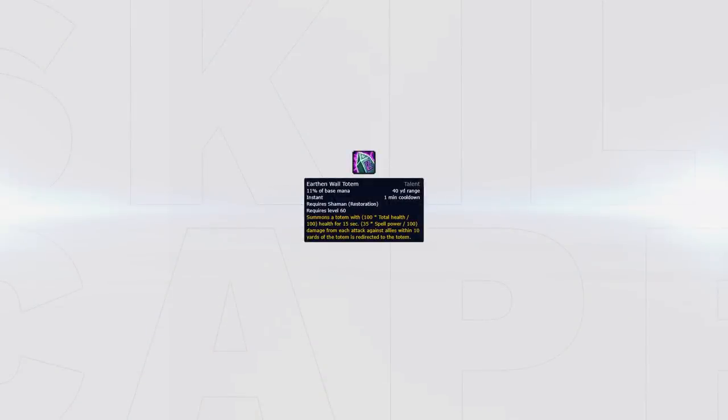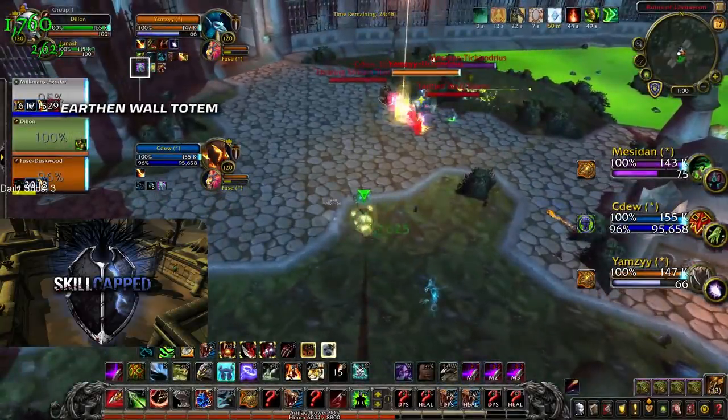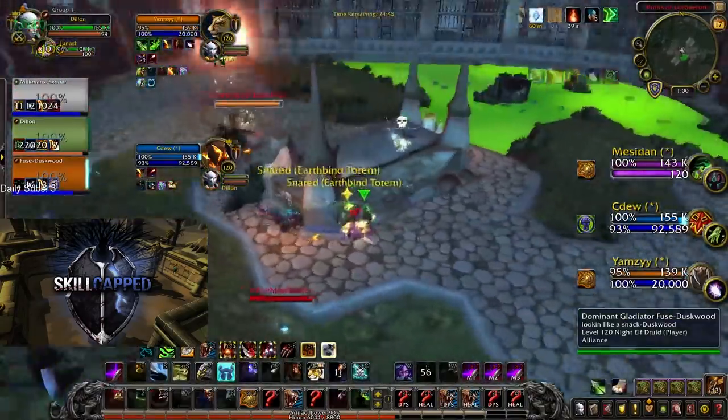Another big mistake you need to avoid is crowd controlling during Urban Wall Totem — this is one of the enemy team's strongest defensive cooldowns. If you see this, either line of sight or delay your crowd control, as you'll never have the damage to kill through it. Like Dilipuu and his team do here, Seadoo the enemy Resto Shaman tries to preemptively Urban Wall Totem the setup. Dilipuu and his team notice this, so they simply delay their setup and run behind the tomb, waiting for it to expire before pushing. This strong defensive cooldown should always be respected.